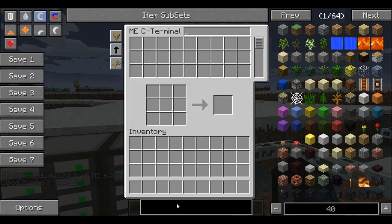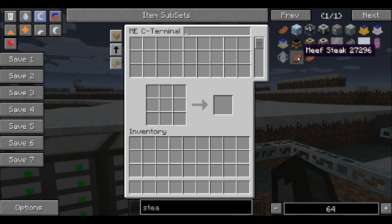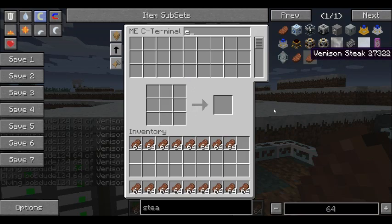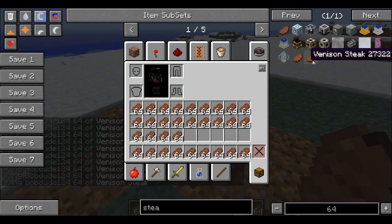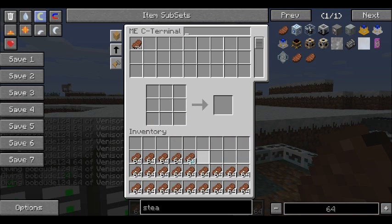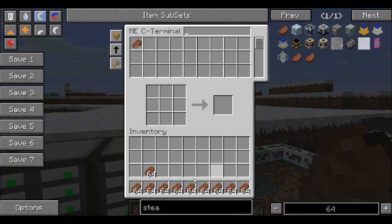Then when you put, like, steak, steak — we want venison — then we want it all in our ME system. Do you see how it stacks it? That's why these things are so much better.